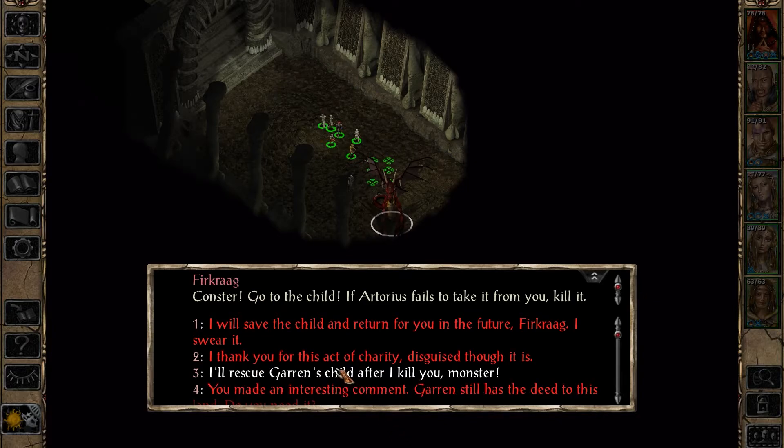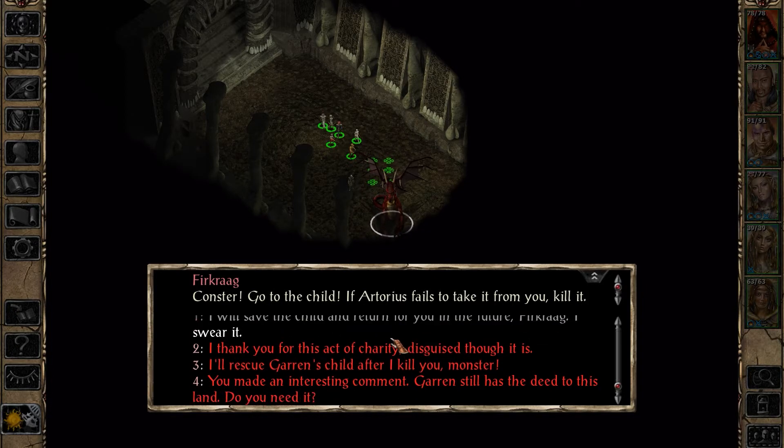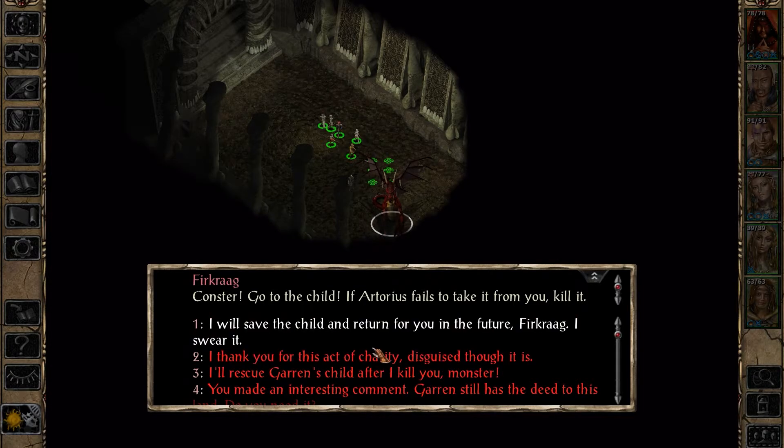'Conster, go to the child - if Artorius fails to take it from you, kill it.' The way he calls the child 'it' makes me not question him calling Irenicus 'a creature' so much. I will save the child - in return for you in the future, Firkraag, I swear it. Something that's clear is Firkraag is someone who needs killing. Interesting that he really doesn't have much interest in actually killing anyone himself, rather just toying with all of us. Judging by his size relative to us, he's at least an adult - I don't think he's ancient though, so maybe we could take him.